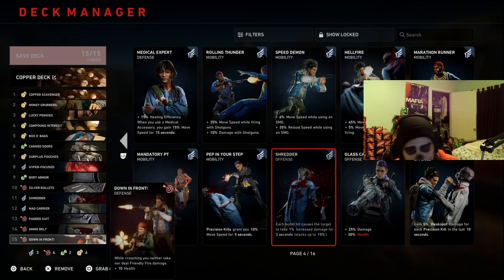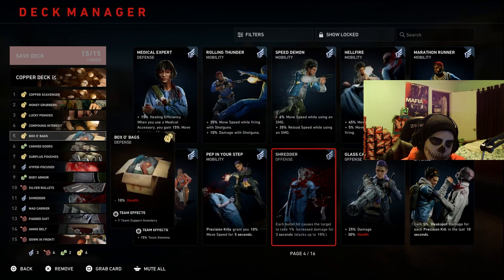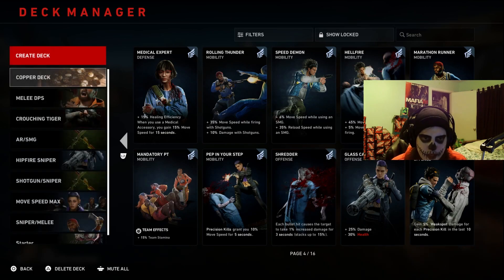Down in Front is another card you could push higher if you wanted. But since you're not the major DPS, as long as you have proper aim you should be fine. Sometimes teammates will come in front of your view without you noticing. I don't really see this card as a full necessity — some builds it works really well with — but if you know how to aim it won't hurt you often. For this build it can be useful later on; if you really rely on it, push it up near Canned Goods or just below Compound Interest.